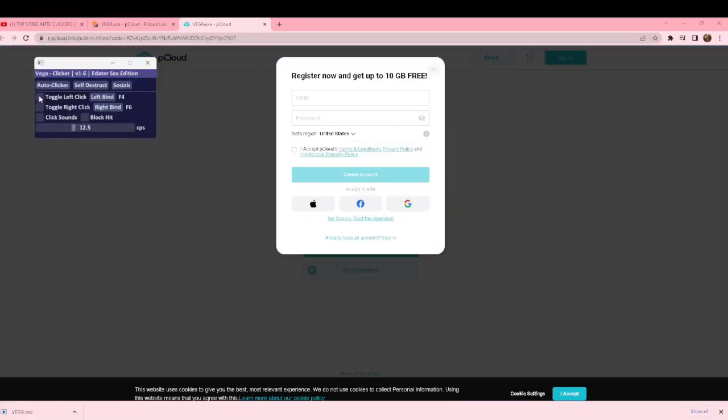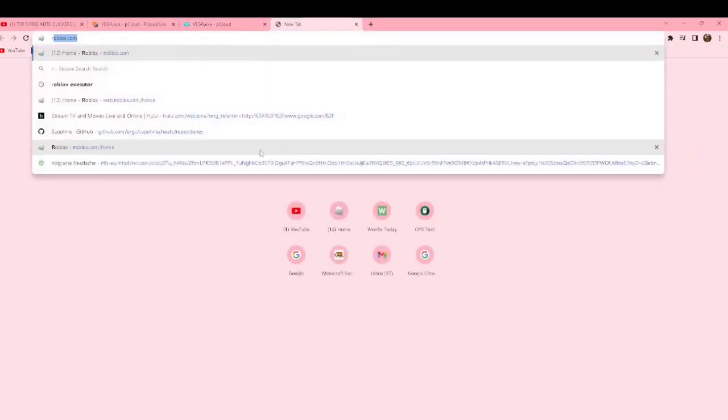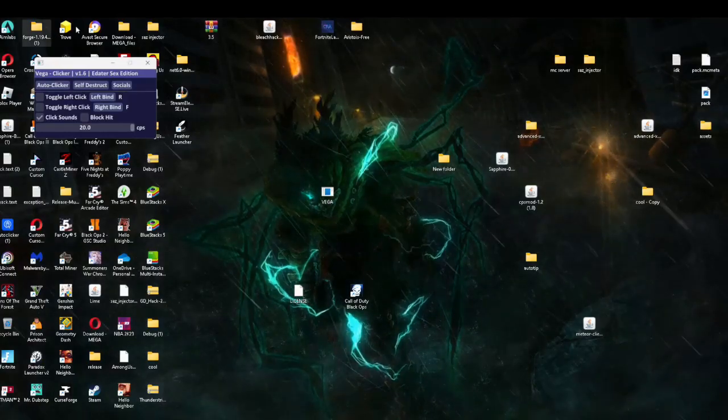Click on it and set this key to R and this one to F, and put a high CPS. Then click sounds. If I click R you can hear the sound. Okay, now you're going to go out.